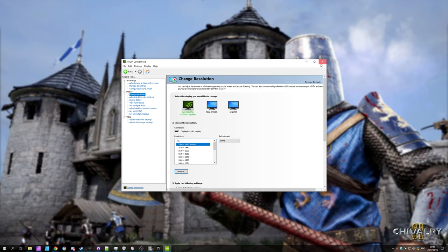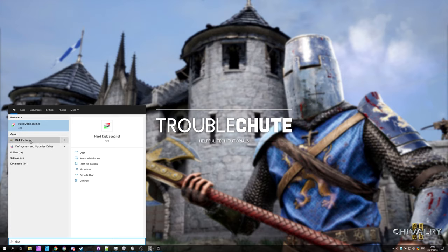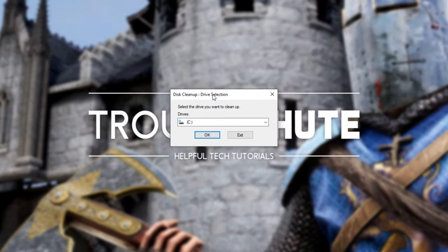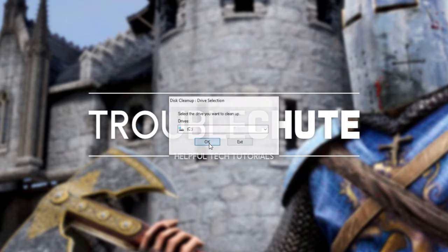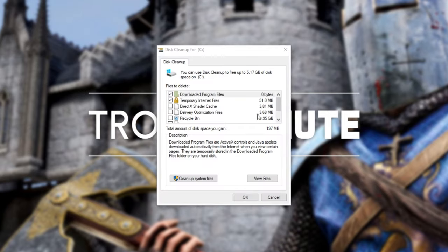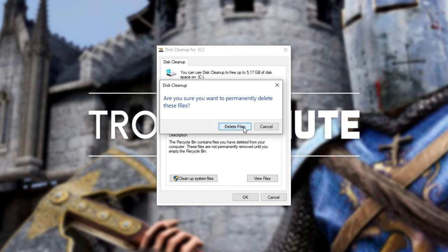Now close the NVIDIA Control Panel. Next, if you don't regularly clean your computer, let's do that now. Hit Start and type in Disk, then click Disk Cleanup and select the drive with Windows on it — it'll usually have an icon next to it, or be the C drive. Click OK and wait for it to finish. You'll see a window pop up — simply select all the options you're comfortable with. Most of the time nothing is important here other than the Recycle Bin, so make sure you haven't deleted anything you need to recover. Click OK and then Delete Files.